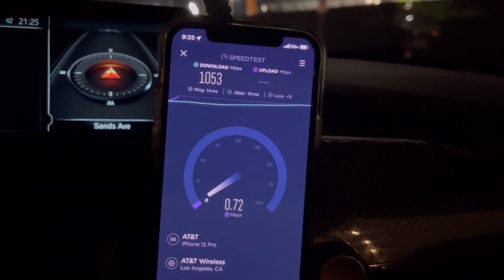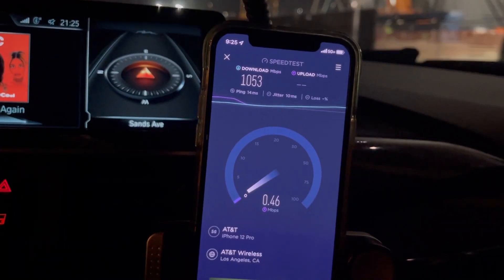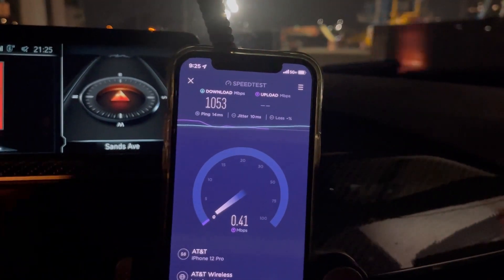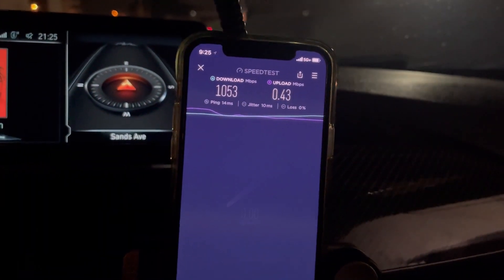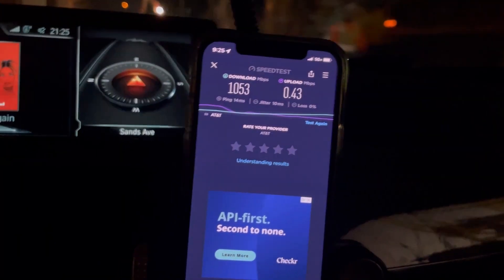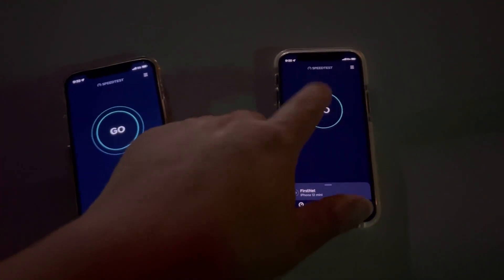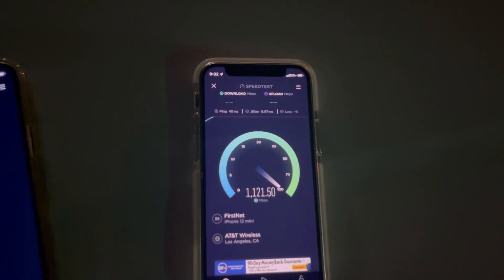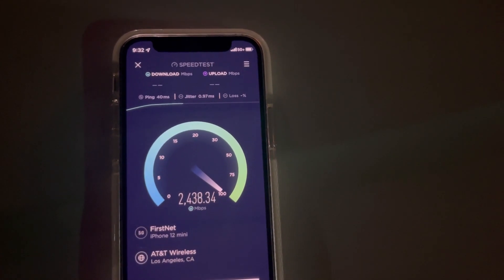We're looking at 1053 down with 14 ping, 10 jitter, and then 0.43 on the upload. Let me go to this other section — I'll be right back. All right, we are back here at the Convention Center. There's the AT&T 5G Plus node. This is First Net here — 40 ping, 0.97 jitter.